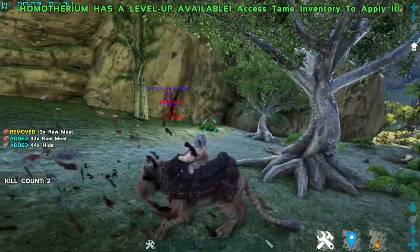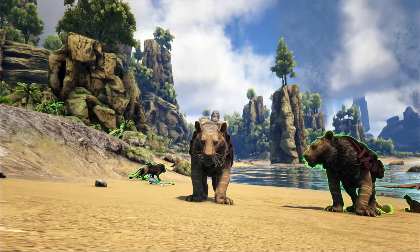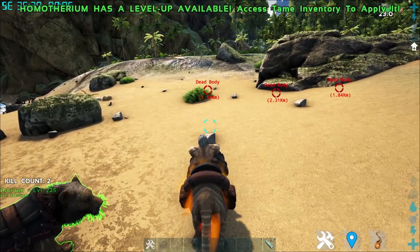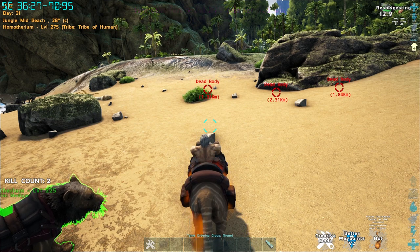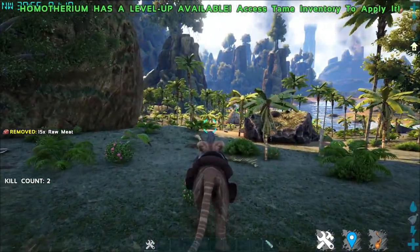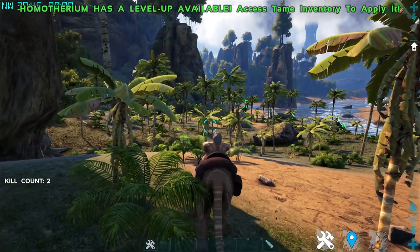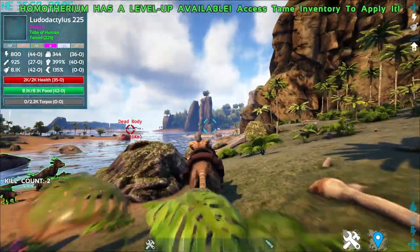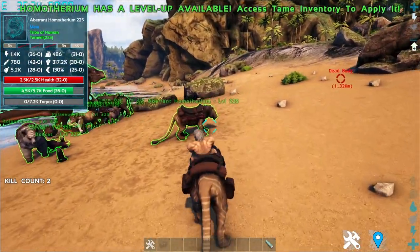Using right click to harvest a corpse gives meat, more hide, and even keratin. The last ability is the roar on C key, which gives the resolve buff visible in the top right — it increases damage and damage resistance for 30 seconds. This creature is useful if you don't have Daeodon on your map, as a substitute. It's a fairly unique creature: able to run around, climb walls, and function as both a traveling mount and a fighting mount, similar to the Thylacoleo.